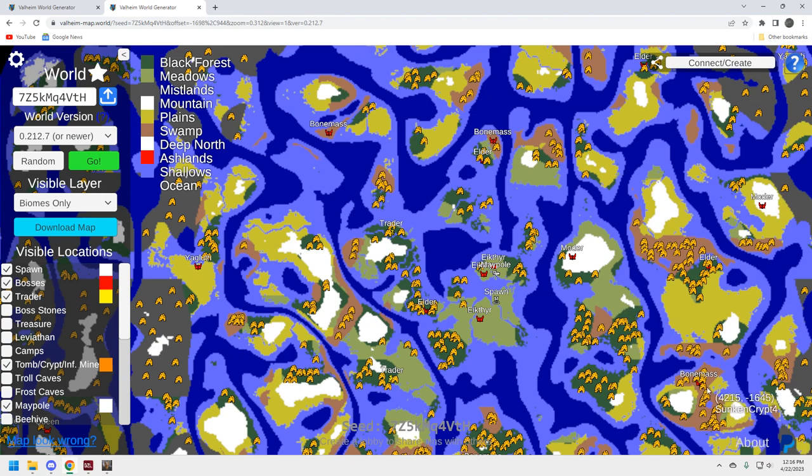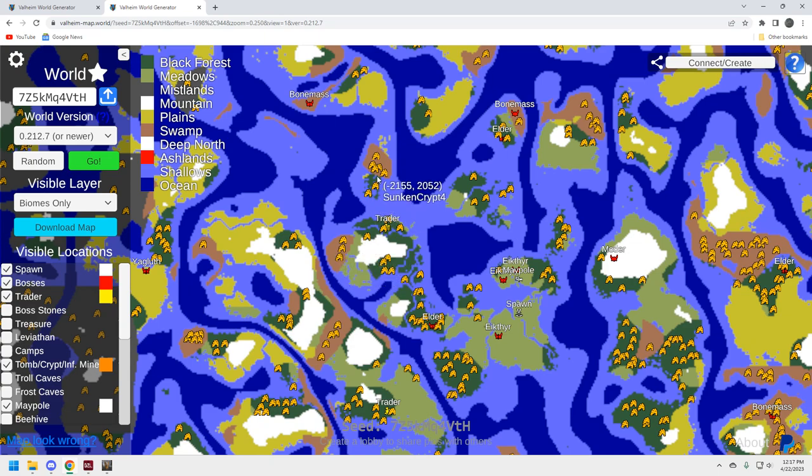If you're stuck on iron, there's a nice Bone Mass location down here with plenty of crypts. The swamp biomes here and over here are not huge biomes, so you're not going to be traipsing around too much. A big swamp can have only four crypts spread out and be a pain to search; these are fairly small and close together, so the play is to grab those two and that's your iron.